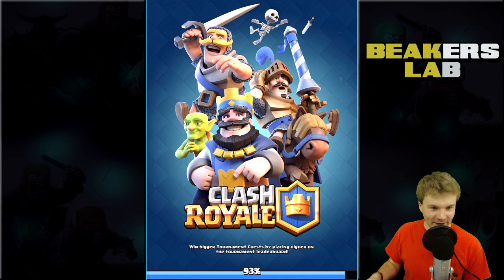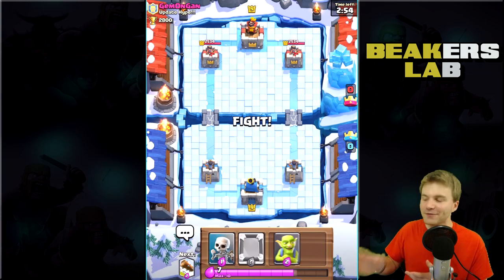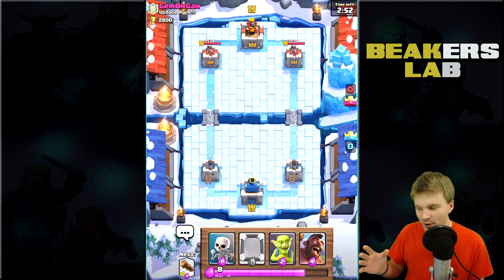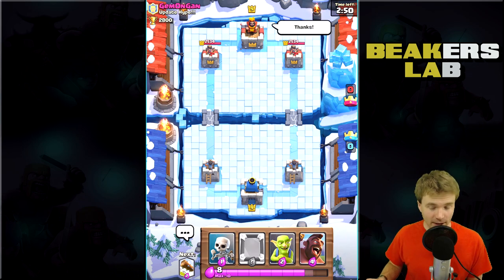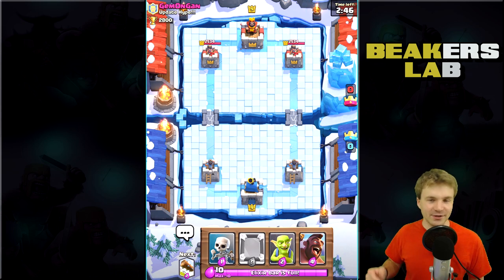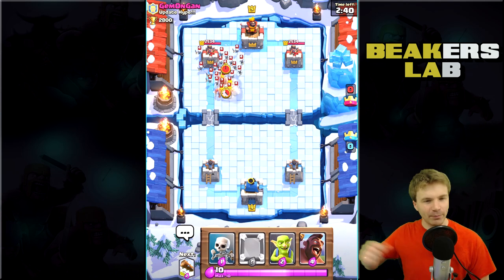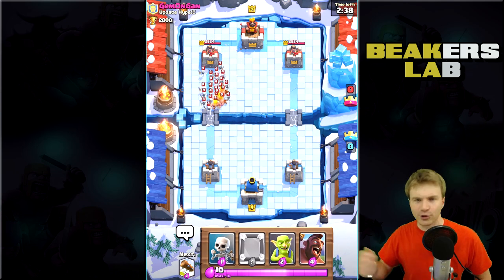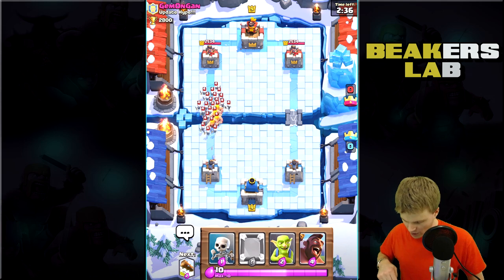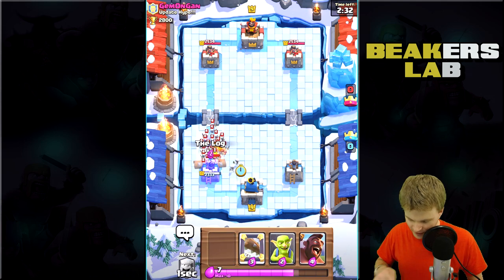We're going up against Clash On Gone in this update hype clan we made in the developer build so we can mess around with these new cards. I'm going to use Hog, Log, and Lumberjack. I have no idea what these things do - I know the Lumberjack has something to do with a bottle of rage that he throws around, but anyway let's start off with the Log.